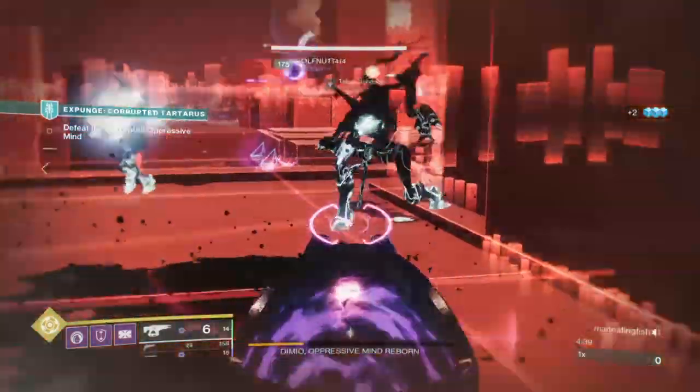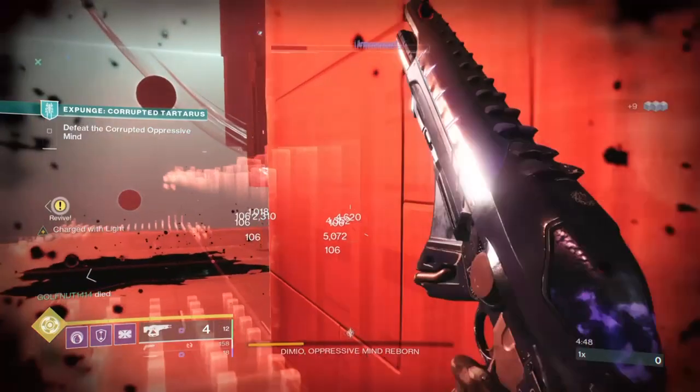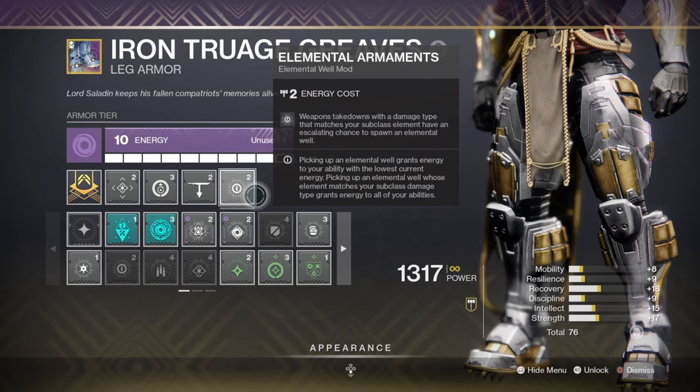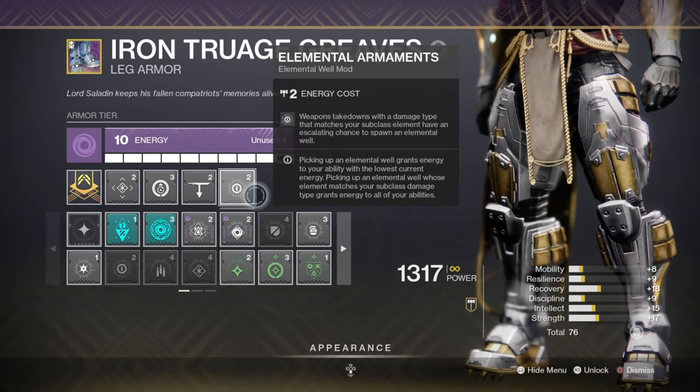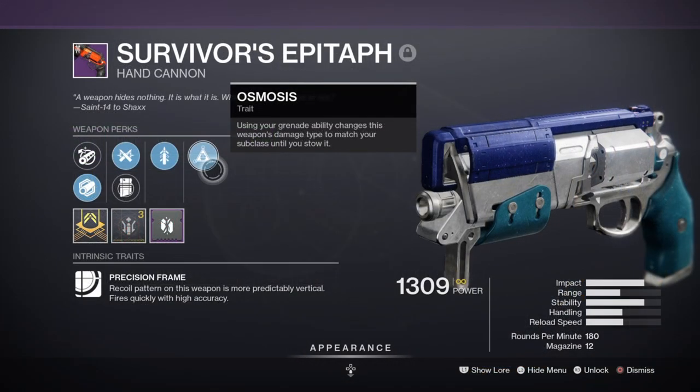For weapons, I've kept in mind what will be best for end game and what can be changed depending on the environment. My primary is the Survivor's Epitaph with Ricochet Rounds, Quickdraw, and Osmosis. I plan to use the weapon to produce elemental wells that restock my abilities. With the Elemental Armaments mod, after a number of kills I can produce an elemental well that grants energy to the recharging ability needed. Osmosis on the hand cannon allows me to change it from kinetic to energy — turning the weapon void — and thus freely use the mod. This alternative pairs well for end game as you can prepare yourself with the right elements if match game is active.